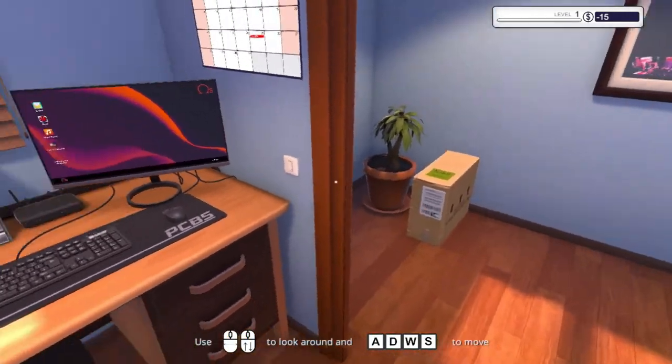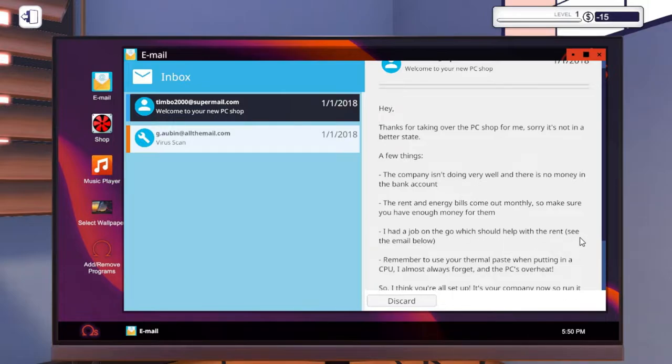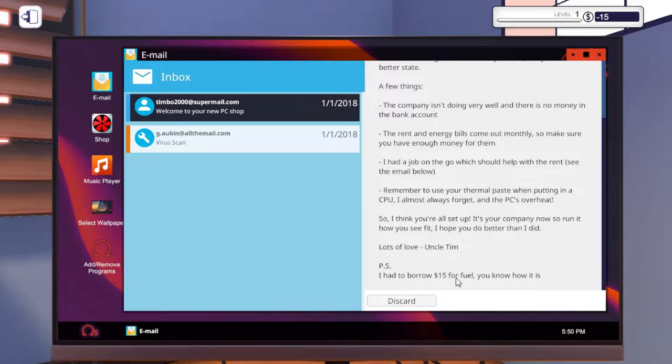First things first, we have one job waiting. Let's look at the PC and go to our emails. 'Thanks for taking over the PC shop for me, sorry it's not in a better state. The company isn't doing very well and there was no money in the bank account — sounds like my bank account. The rent and energy bills come out monthly, so make sure you have enough money. Lots of love, Uncle Tim. I had to borrow $15 for fuel, you know how it is.'